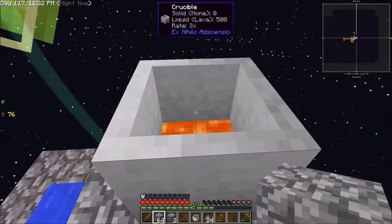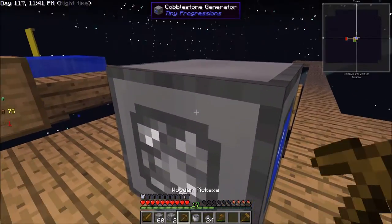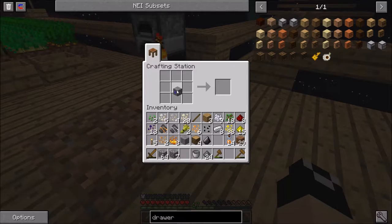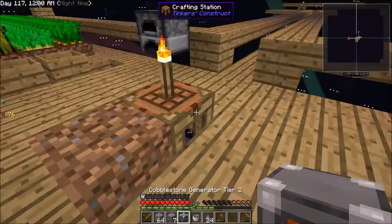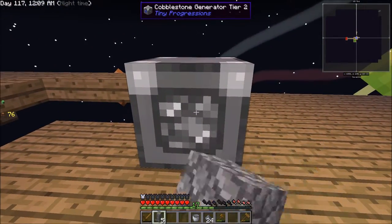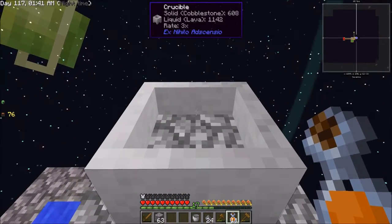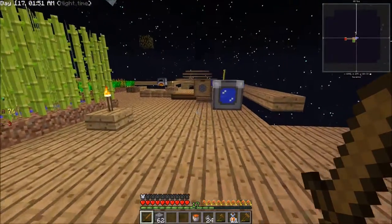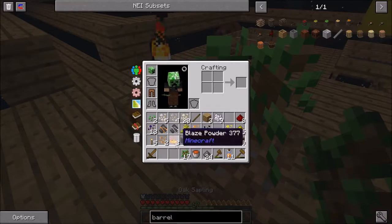Now that we've got that I want to get a bit more lava made because I want to make some obsidian. Let's take this and upgrade it — we've got the iron so we might as well. For the initial upgrade you just surround it with iron to get your cobblestone generator tier two. We'll set this one up right there and now you'll notice it makes cobblestone a bit quicker — definitely comes in handy. That cobblestone generator will build up about a stack inside of itself, so anytime you need cobble you can just right-click and get a bunch. It does really simplify things a lot for starting out.